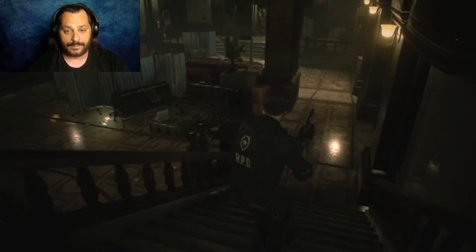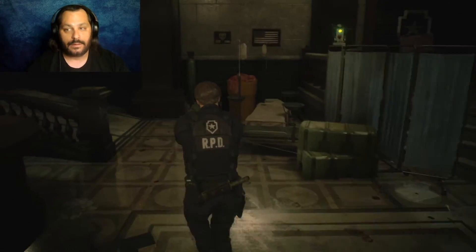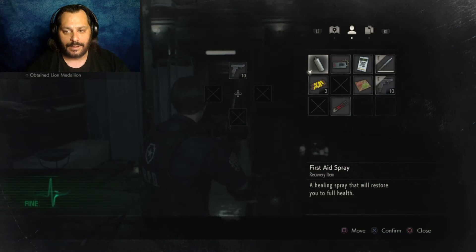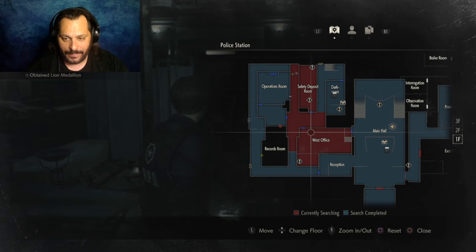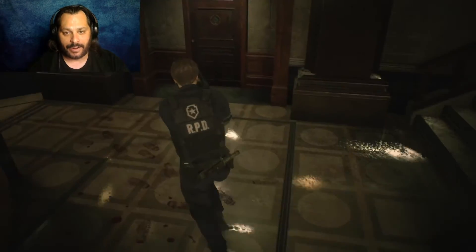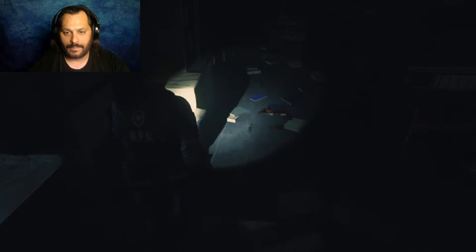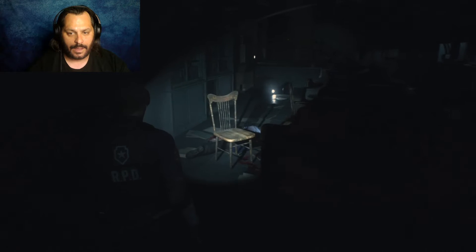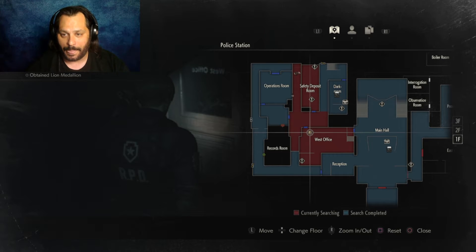I want to get that shotgun that's in there. What did I do — did I go around in a circle? Why would I do that — I'm terrible at this. Alright, west office. One of these rooms has a buttload of zombies crawling around on the floor, so I just got to be careful. And you're dead as well, I think. Now where am I — I hate to do this every single time but man, it's tough.